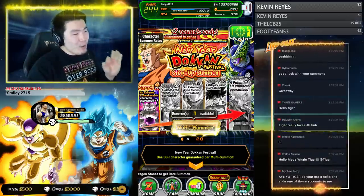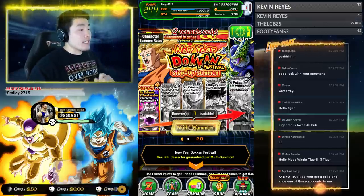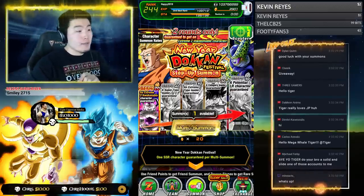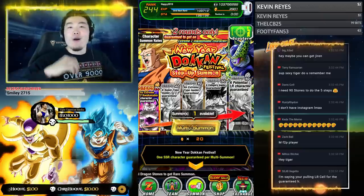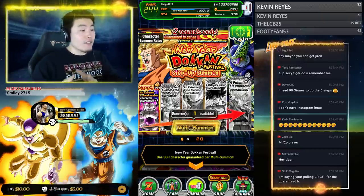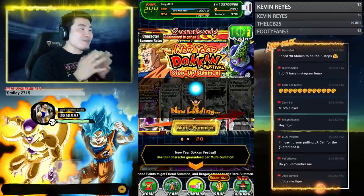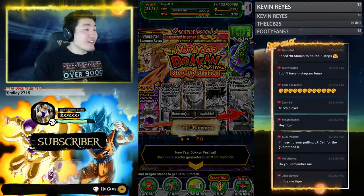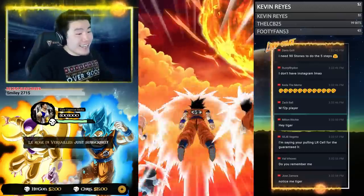We're going to start with step one of the first round of the step-ups. It's going to be an Extreme Z Awakenable unit guaranteed. Keep in mind we can also pull an LR, a category lead, or a 120 lead along the way — it's just not guaranteed for the first four steps. First multi, jumping in — 20 stones out of 2,901. I've never seen that many stones on an account I've summoned on. It's pretty exciting.